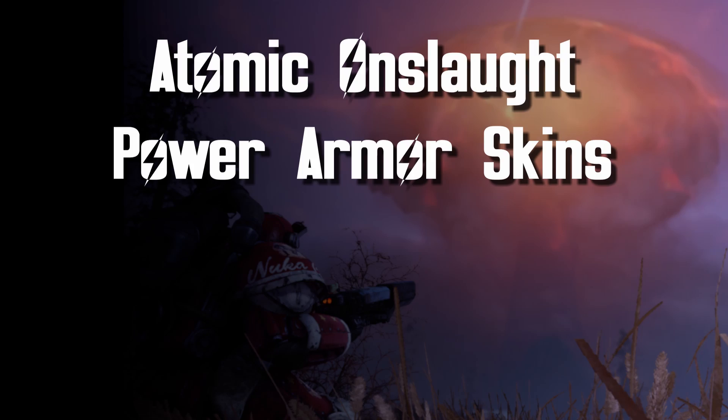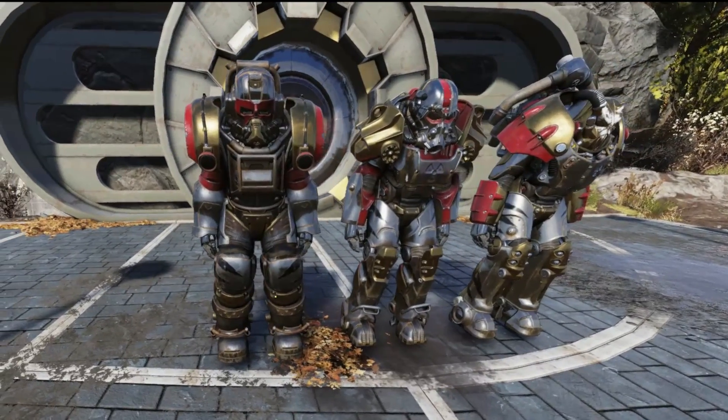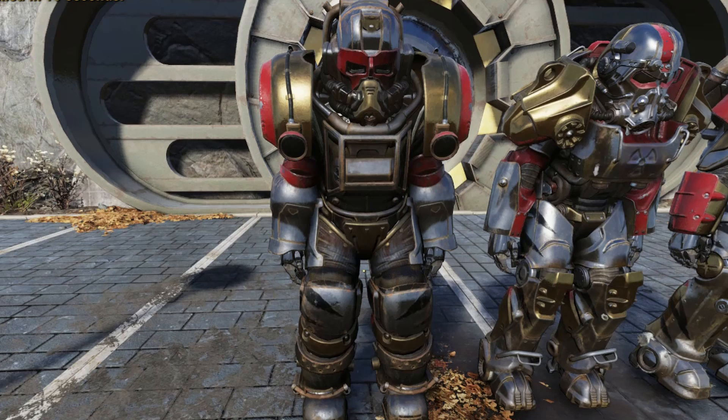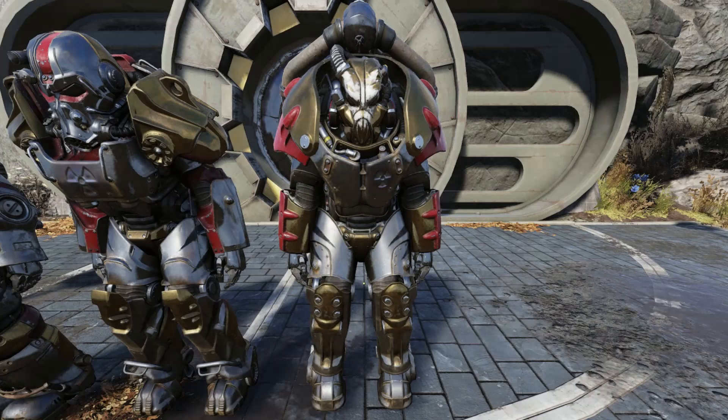And finally, I'm going to show you all three of the Power Armor paint jobs you can get in Chapter 2. Here is the Atomic Onslaught Excavator paint job — this one looks pretty solid. I like it. Next, the Atomic Onslaught T60 paint job. And here is the Atomic Onslaught X01 paint job. Again, I think these are very well done. But to be honest, I'm probably going to keep my Brotherhood Knight paint for the T60 Power Armor. It's just a thing for me.